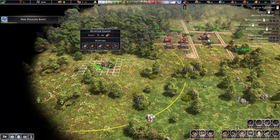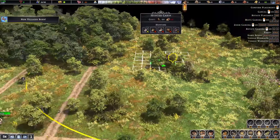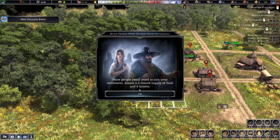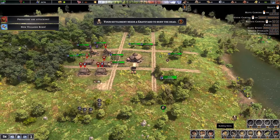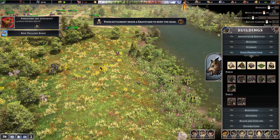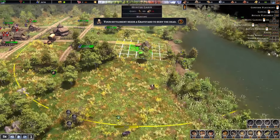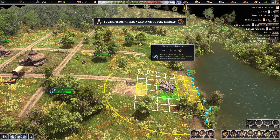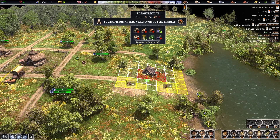We're going to build food production — we're going to get a hunting cabin. Where are my deer? There's no deer around here — are we going to have to hunt boars? More people await to join your settlement. We have a four-month supply of food and six houses, so that's good. We also have to get the graveyard going. We're getting attacked by bears — that boar is pretty close but it's not doing anything.